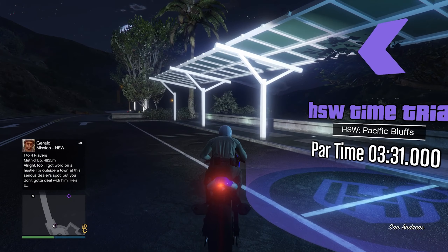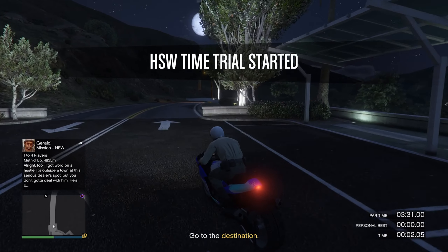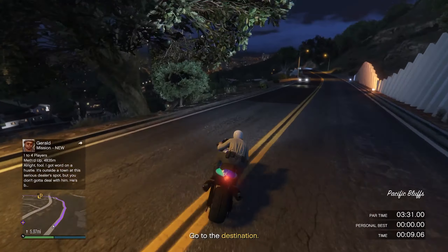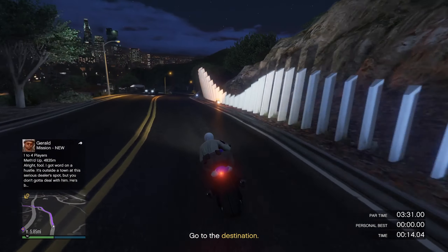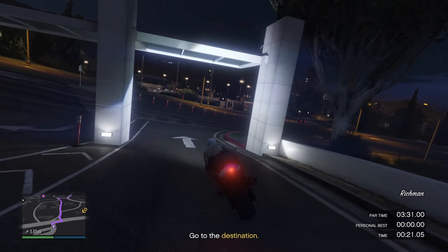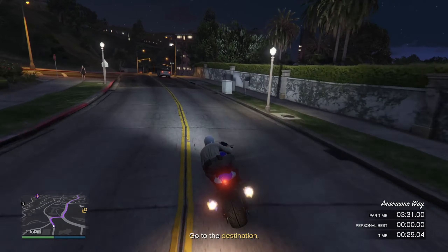The time trial for this week is Pacific Bluffs. We have to beat it in a par time of 3 minutes and 31 seconds. This one is actually a pretty easy one, as you're basically just going straight until the very end. As long as you don't have to worry about cars — because cars in the game are the worst enemy for any time trial — if you can go around them and not worry about it, this is going to be very easy.